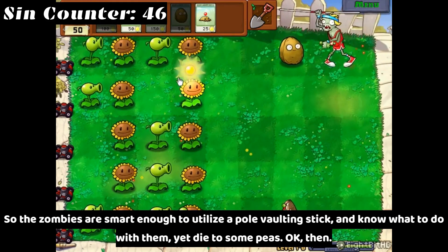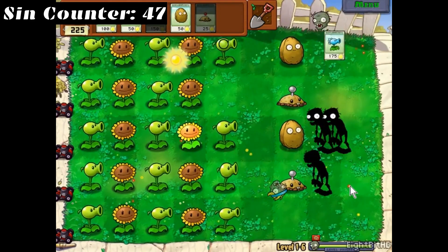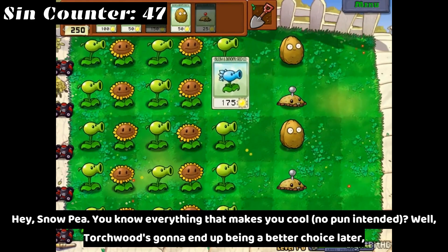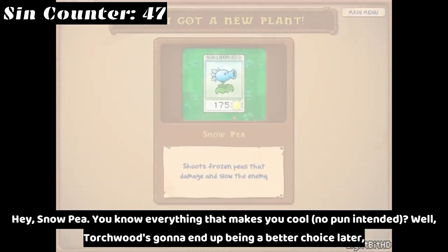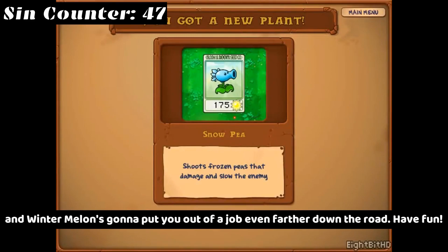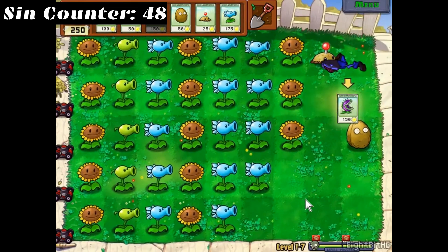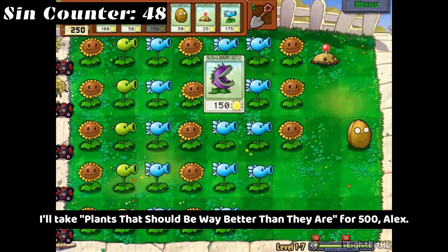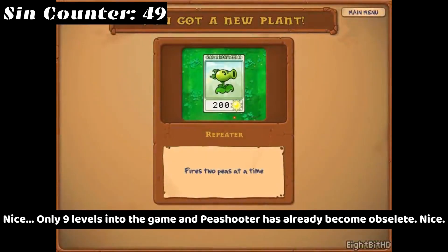Oh great, they explode too. So the zombies are smart enough to utilize a pole vaulting stick and know what to do with it, yet die to some peas? Hey Snow Pea — everything that makes you cool, no pun intended — well, Torchwood's gonna end up being a better choice later, and Winter Melon's gonna put you out of a job even further down the road. Have fun. I'll take plants that should be way better than they are for 500, Alex. Nice — only nine levels into the game and Peashooter has already become obsolete.